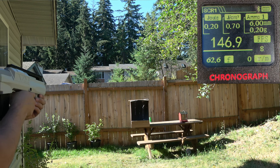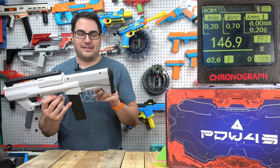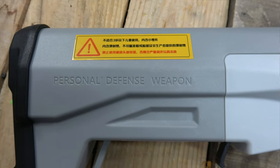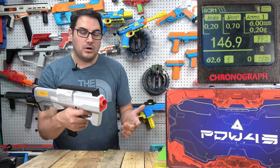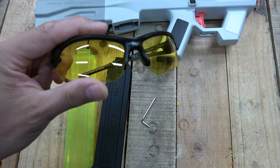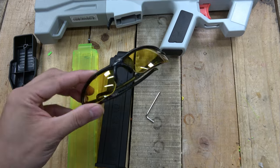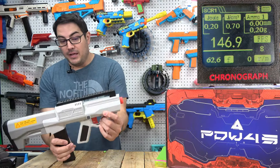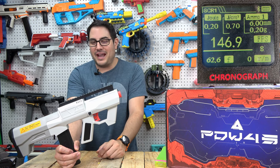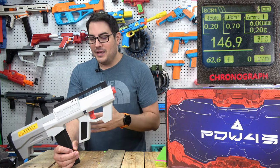PDW stands for Personal Defense Weapon — it's written on both sides of the blaster. I'm not sure if this is a real-steel replica. The design is still pretty cool and it comes with nice yellowish-tinted goggles, similar to paintball goggle tints that brighten everything up. As for the flywheel count, manufacturers defaulting to six flywheels might be overkill — two sets or even one might be sufficient at 120-130 fps, leaving budget for a faster pusher.